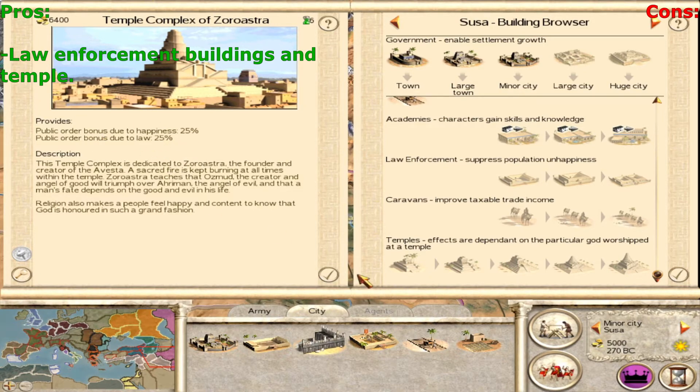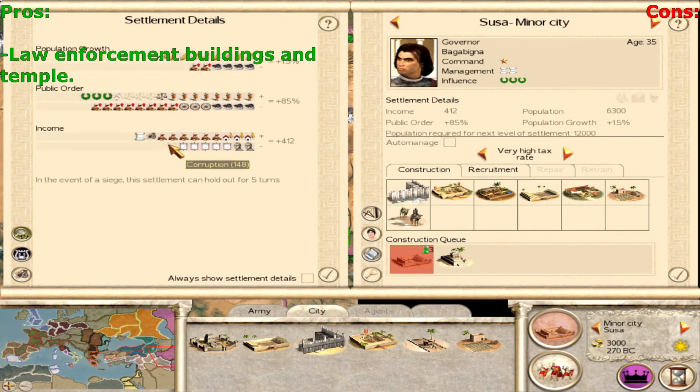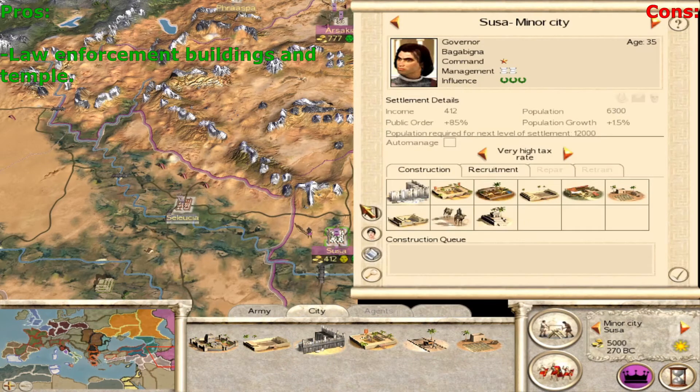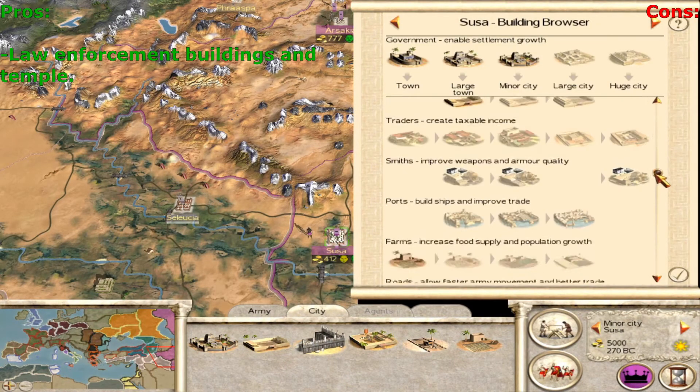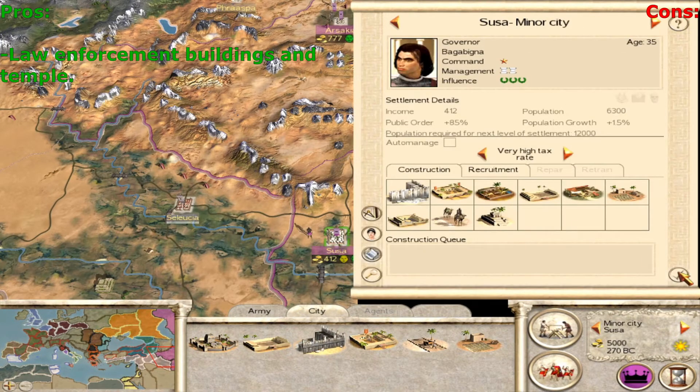Look at this corruption — we're almost halving it. They also have the execution square, which generates 120 denarii. Having both the temple and the execution square will take care of corruption altogether, solving your money problems in the early game. You can get a 50% bonus to happiness with the temples, then 20% more with the secret police network from the law enforcement line — so 70% public order bonus from those two buildings. It's not amazing, some factions have up to 80%, but 70% is already good.